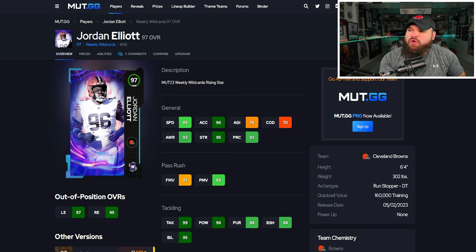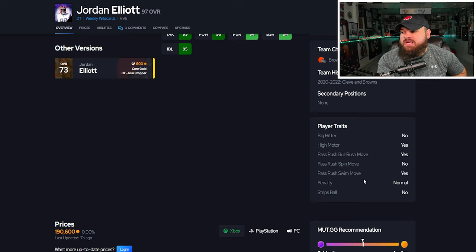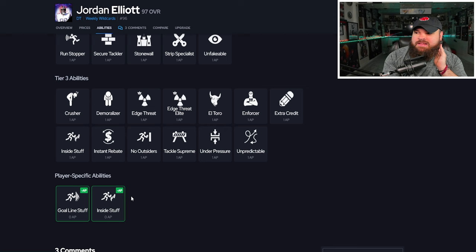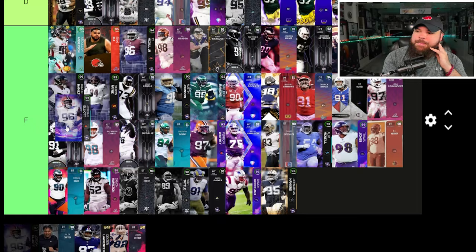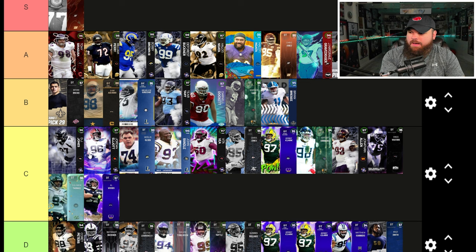Next is a 97 overall Jordan Elliott, who can be up to 91 speed with the sugar rush track card, 96 acceleration, six foot four, 302 pounds. His pass rush isn't great — 88 power moves, 81 finesse moves — though block shed and impact blocking are solid. For traits he has bull rush and swim move on yes, so he'll use both ratings. His key ability is zero AP inside stuff, which is not bad at all, but his overall pass rush just isn't strong enough for B tier. I'm putting him C tier, right by DJ Jones.